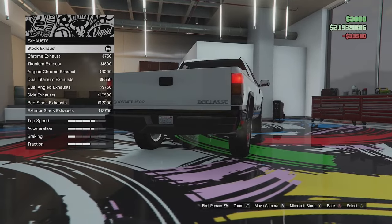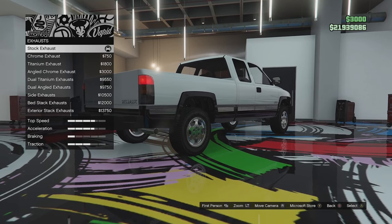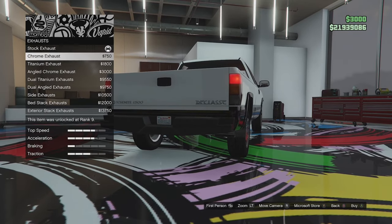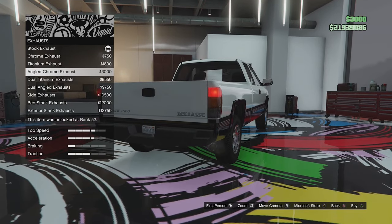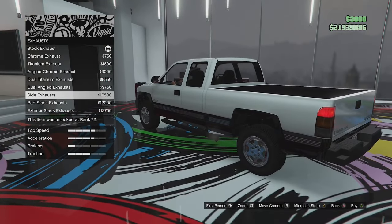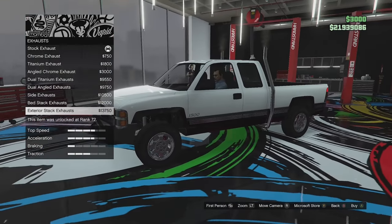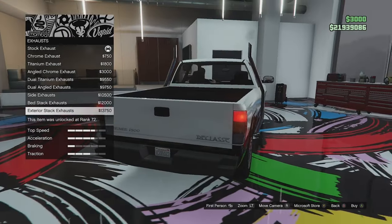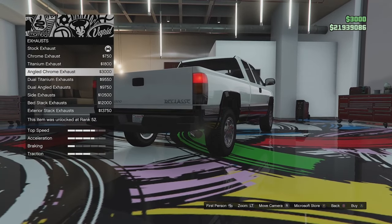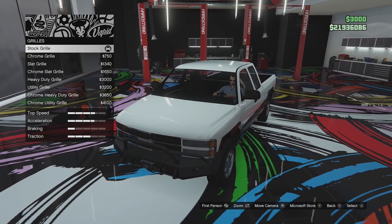No visual engine upgrades, which I wasn't really expecting. For exhaust options, we've got a single side exit on the passenger side. There's a chrome exhaust that reverses it, a titanium version, an angled chrome exhaust, dual titanium, dual angle, side exit on both sides, bed stack exhausts, and exterior stack exhausts — not sure that last one would be legal, it'd probably get very hot. I think we'll go for the single angled chrome exhaust.